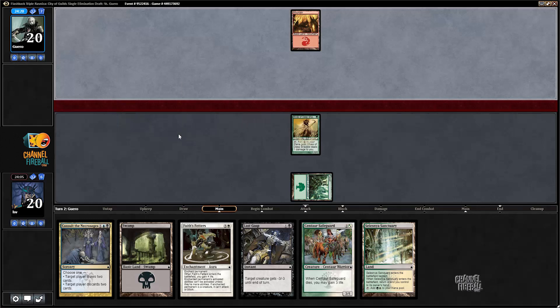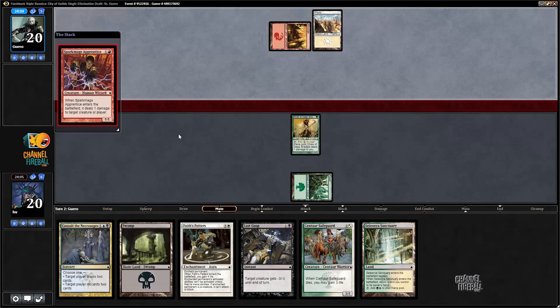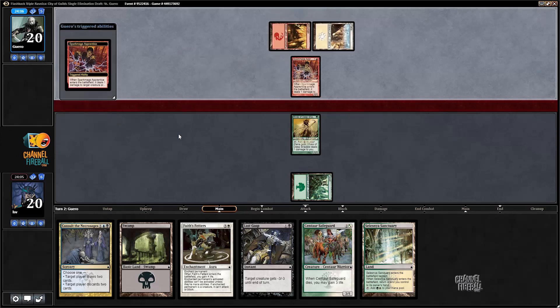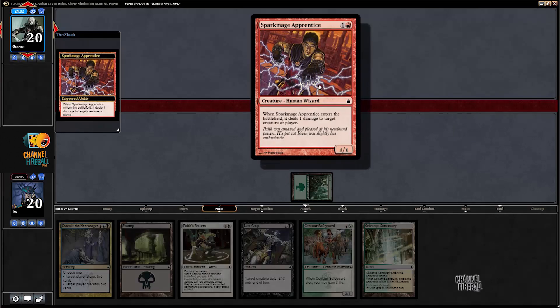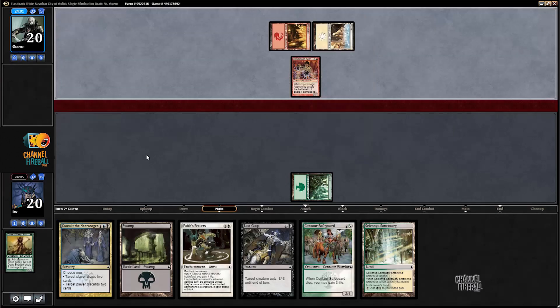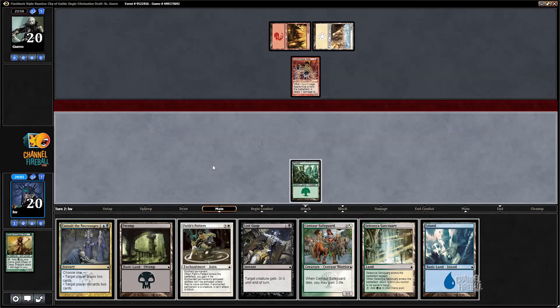Turn two Centaur Safeguard — I could also play turn two Last Gasp into Sanctuary, that's not a terrible play. If my opponent plays a two-drop I just play Centaur Safeguard and that'll trade for the two-drop well enough. I assume no — I got punished for playing turn one Elves of Deep Shadow. Spark Mage Apprentice. Dimir Signet would be nice, island's decent.